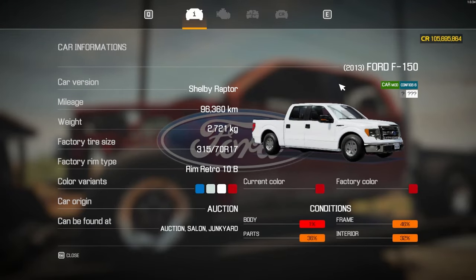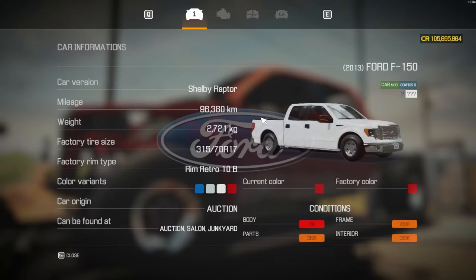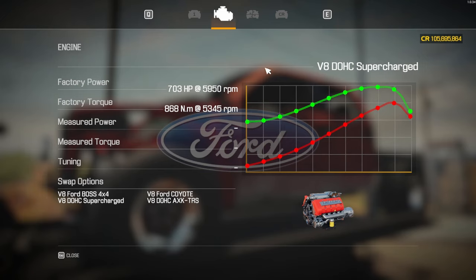What's coming up next? We've done a big old truck before, but not this version. This is the Ford F-150 Shelby Raptor — I think this is like the third or fourth vehicle I've made in this series. We did the normal Raptor version, but this time we're doing the Shelby Raptor. This is an absolute beast — 96,000 kilometers on it, available from the auction house, salon, or junkyard. The engine is the V8 double overhead cam supercharged engine pumping out 703 horsepower.